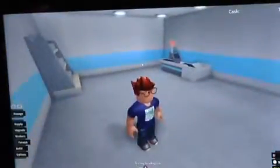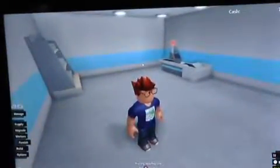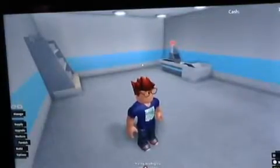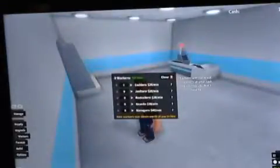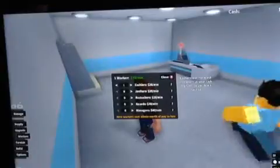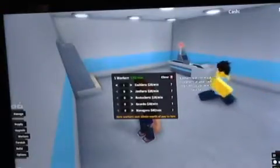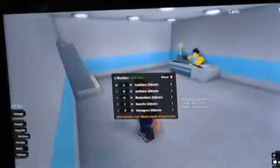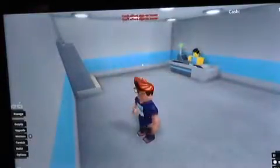We're doing quite good progress. Let's just keep going. So workers — we need some workers in the shop, so a cashier. Oh, guards — I want some guards. I can't afford it.